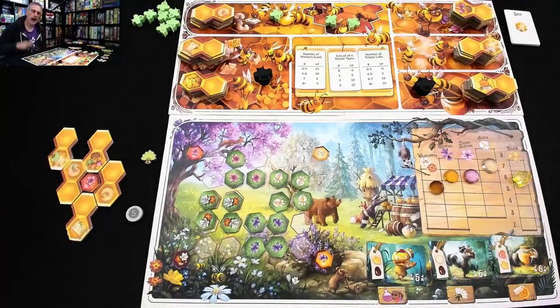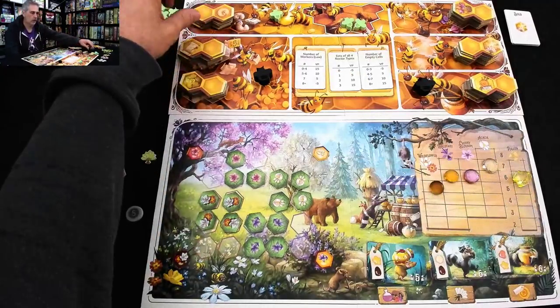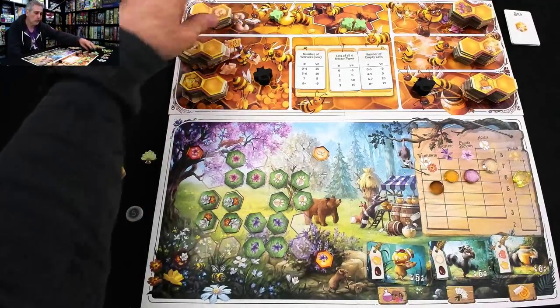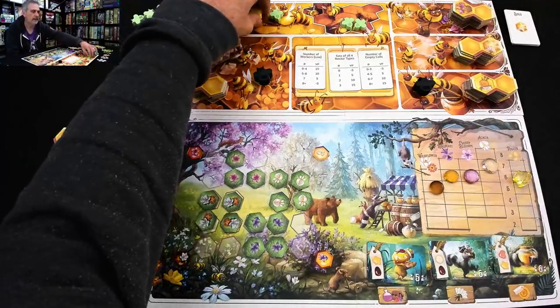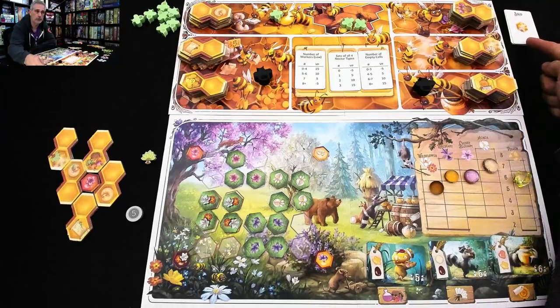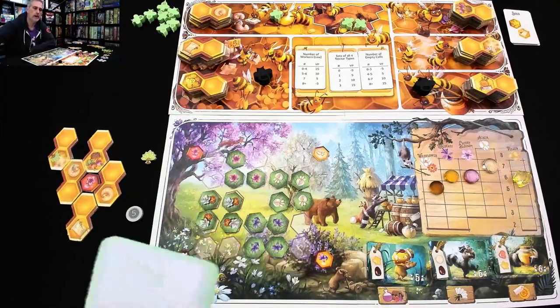That was my turn — I placed a worker, grabbed a tile, placed it, and did those three actions. If there were another player, they would have had their turn. In a multiplayer game, they'd have to come here with double bees to get one of these larva honeycombs. But the solo player doesn't work that way — instead, he goes ahead and does whatever the next card he draws says. The first card he's drawing is Rosemary.